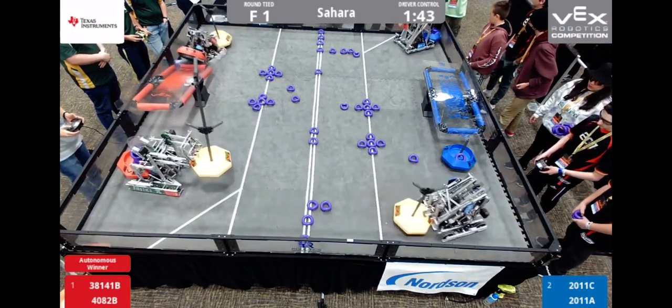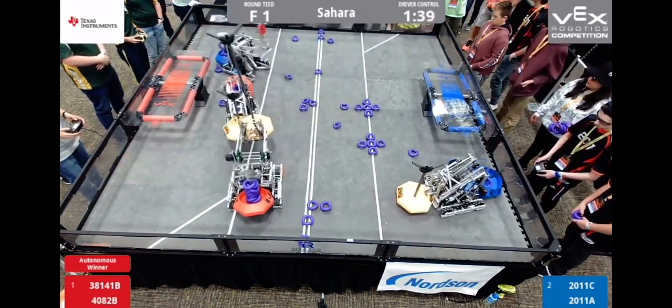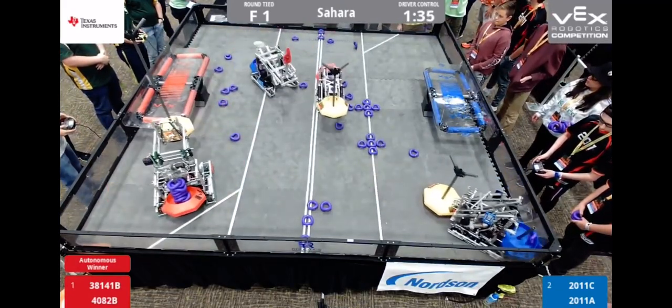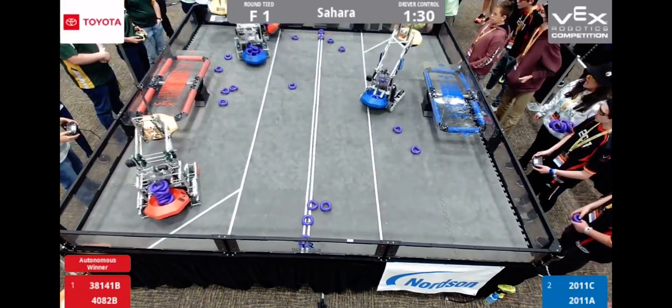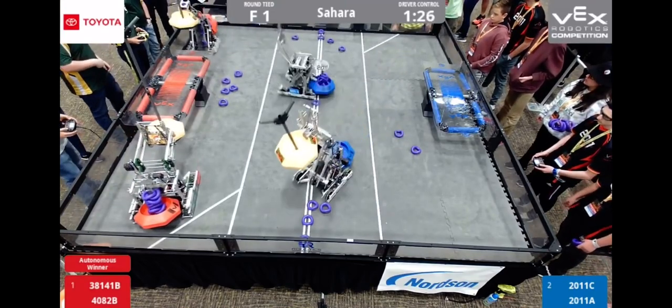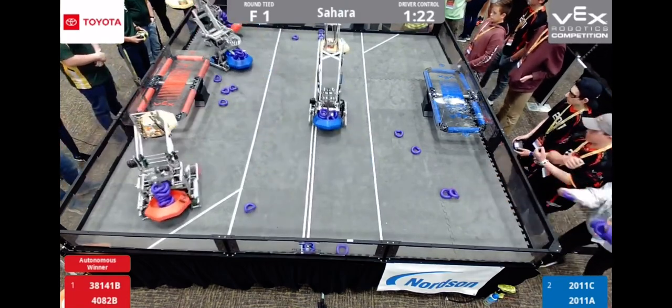And they're off in driver control. Red Alliance taking the lead with four mobile goals. Blue Alliance gonna have to fight for them, but we've seen 2011 CNA and how aggressive they can be. 2011 C trying to reach up for Freedom Gladiators. Freedom Gladiators able to hold on to their yellow. Piebotics holding their yellow off the side of the field too.